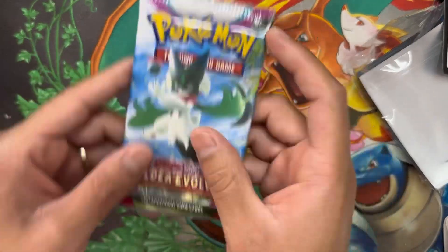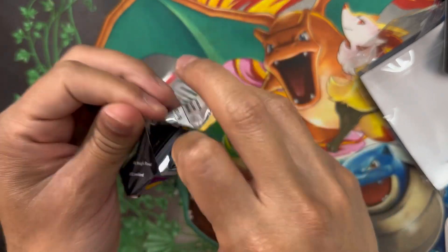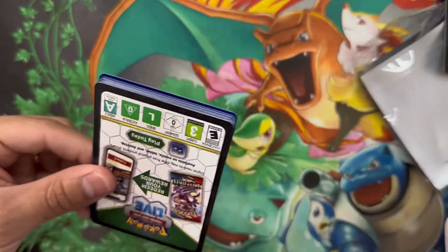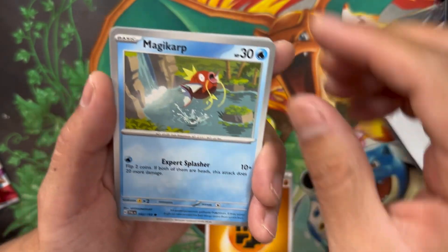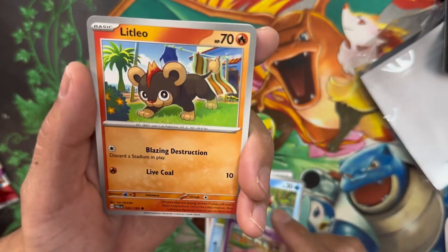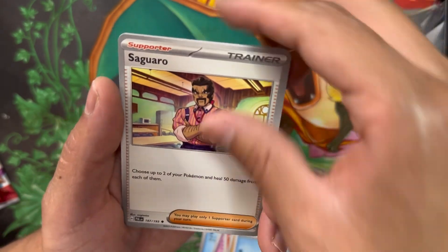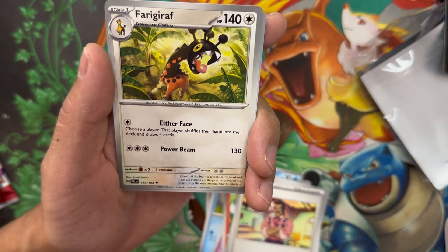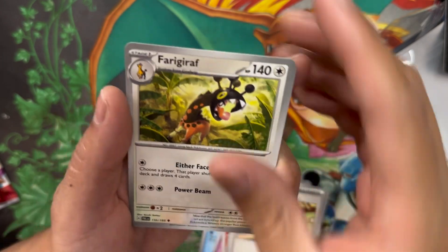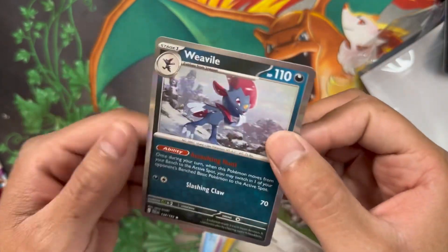Out of these four packs there has to be something huge. I'm gonna save one pack for last. Pack six: Fighting energy. We got Maschiff, Slowpoke, Saguaro, Farigiraf — I probably killed that name, but this is Girafarig's evolution. Tadbow, Reverse Holo Slakoth. And in the back we got a Weavile Holo — I don't got this one, we take those!